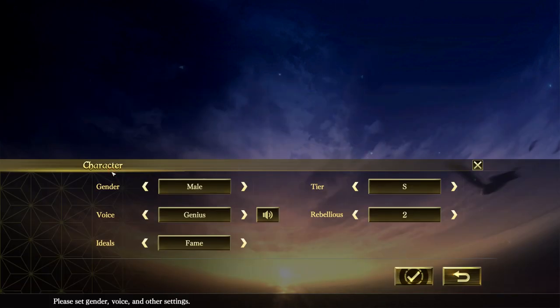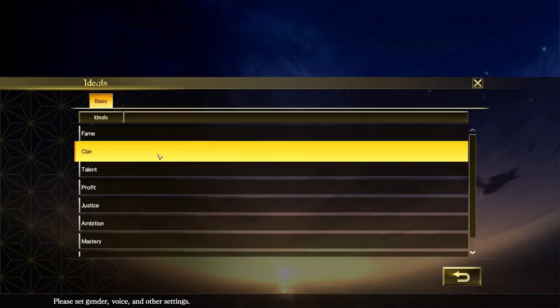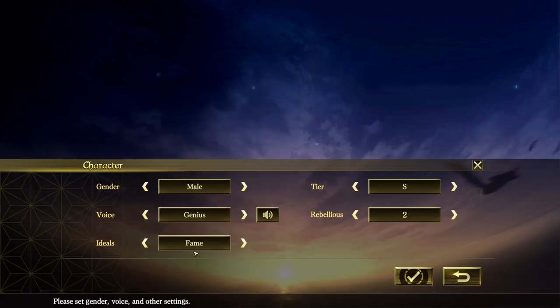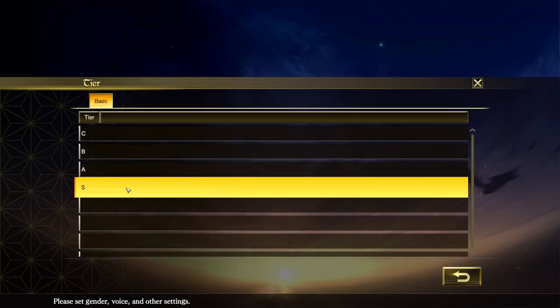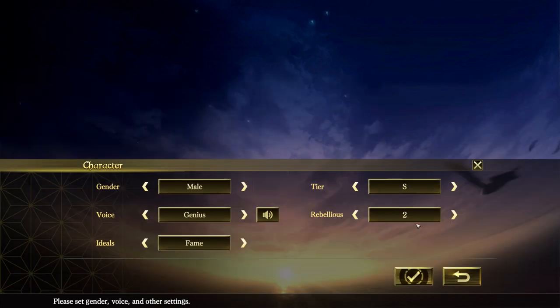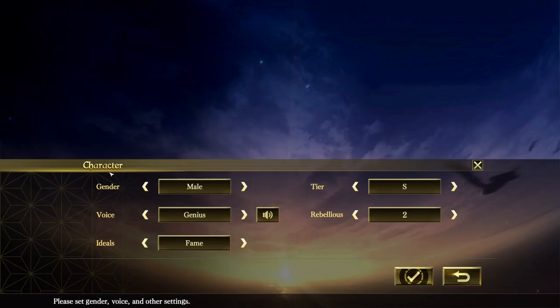For character, you can select male or female, voice quality, and ideals - clan, talent, profit, justice, ambition. I mixed up the ideals for everybody. The tiers go up to S, which is the best even though it's at the bottom. I set rebellious way down to two - I don't want these guys being rebellious.